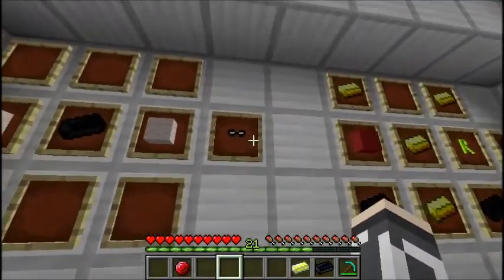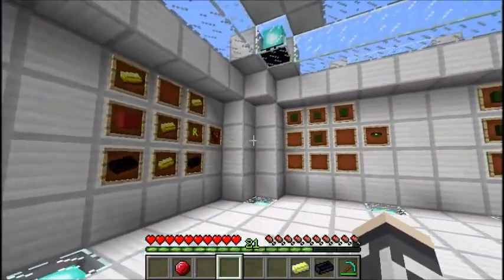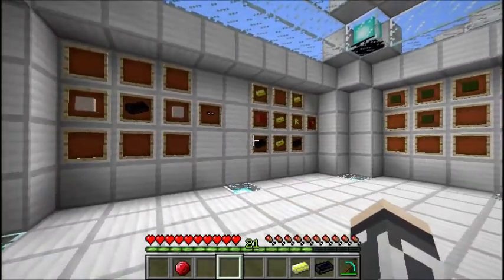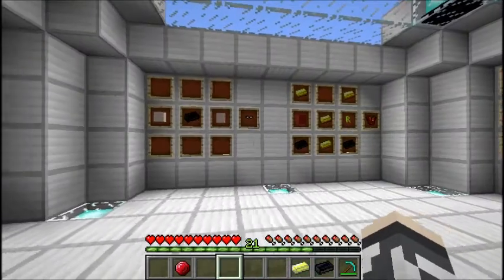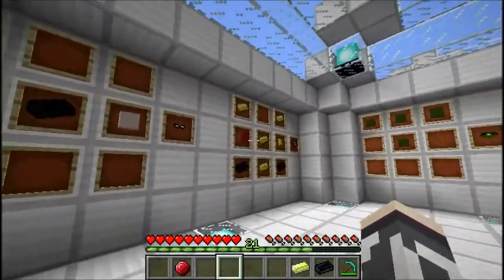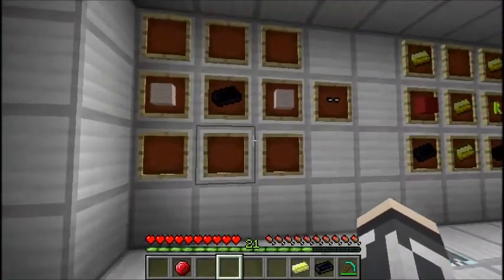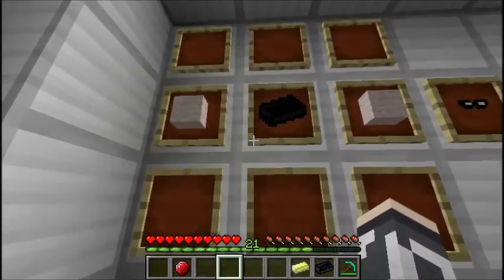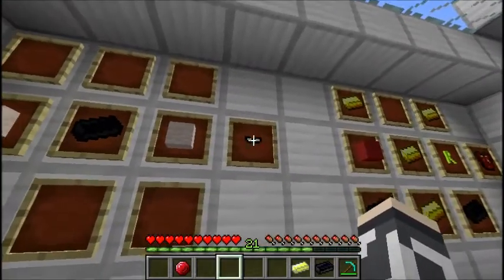Now we've got Robin's Mask. The suit recipes are a bit different — the chestplate and the boots are the same shape. But the chestplate is probably the hardest recipe I've seen so far in this entire mod. For Robin's Mask, you'll need two white cloths on the sides and then a black iron ingot in the middle. That'll give you Robin's Mask.